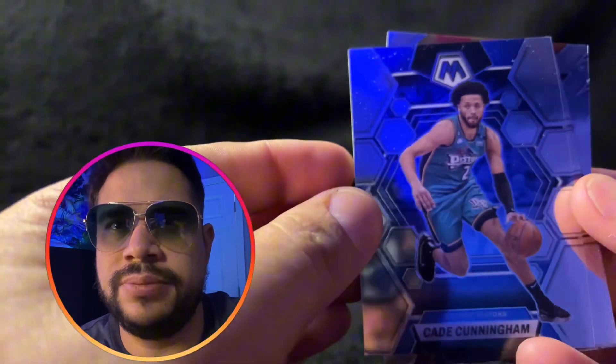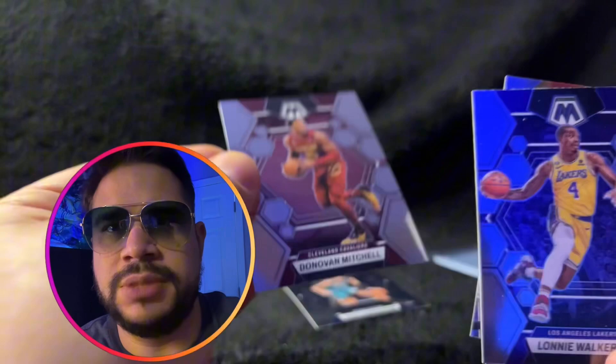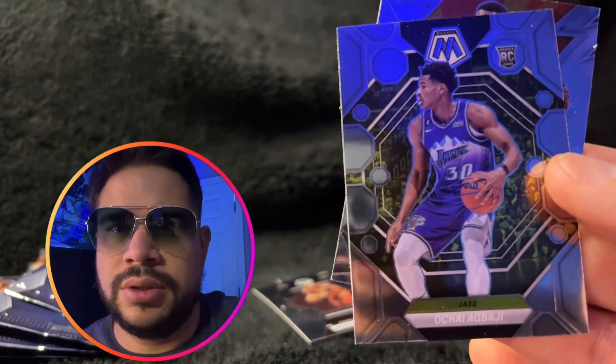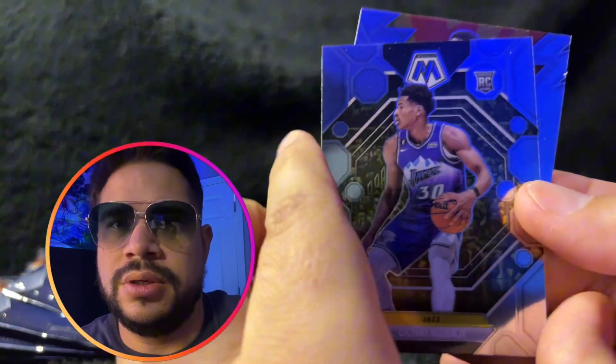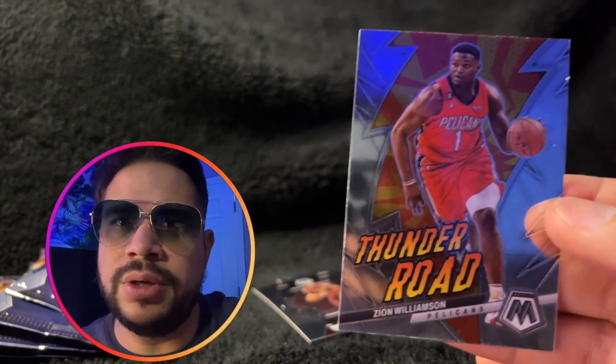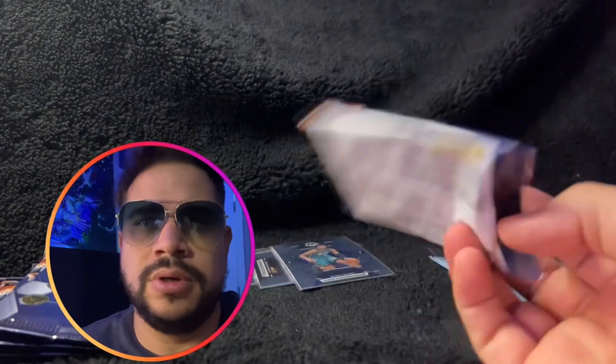Pack one: I think that is a Cade Cunningham. Donovan Mitchell — nice base card so far. Lonnie Walker. OG. Another rookie rated OG. And a Thunder Road Zion Williams.